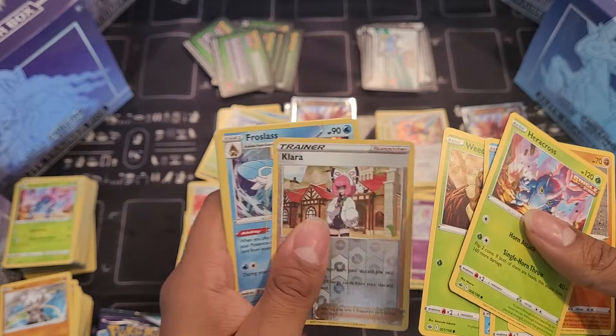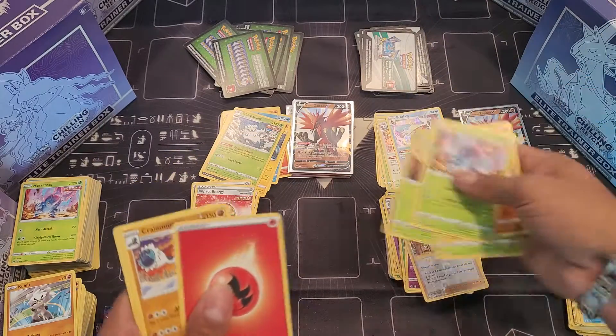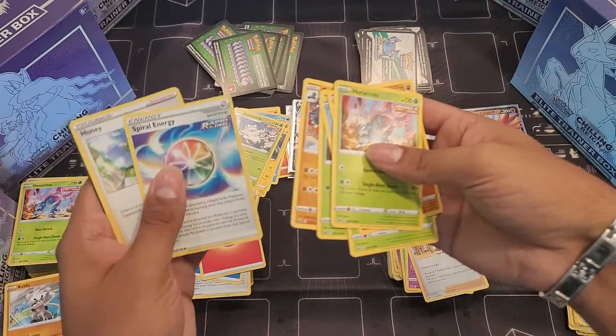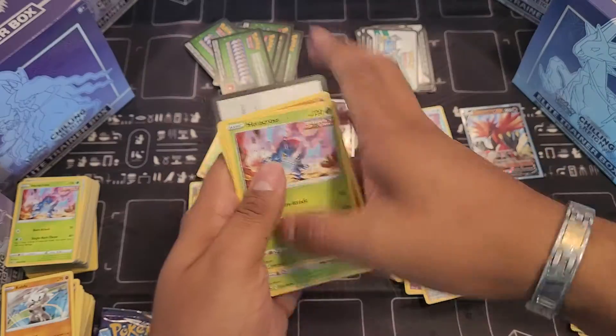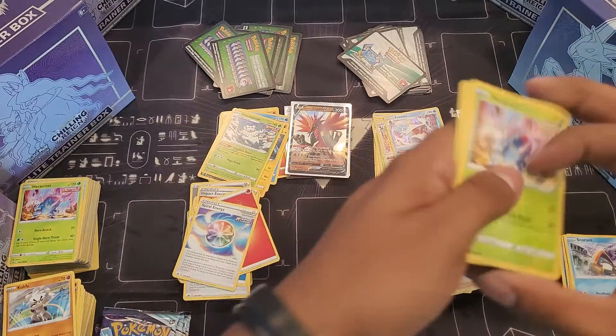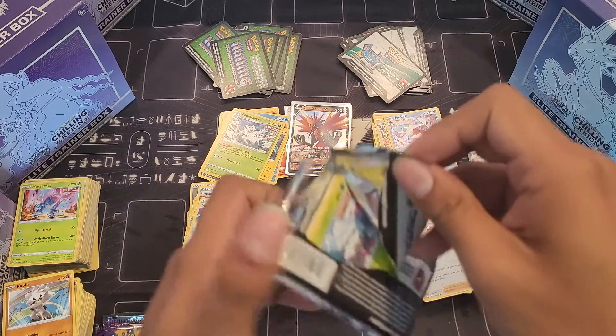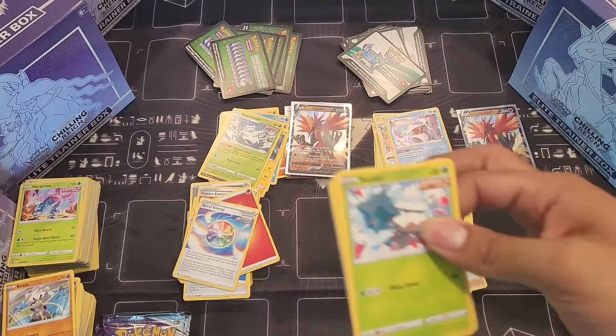Weedle. Kecleon — I think I got the second one of those I've pulled. Spiral Energy. All right — oops, almost gave away that code. Don't look at that, guys!